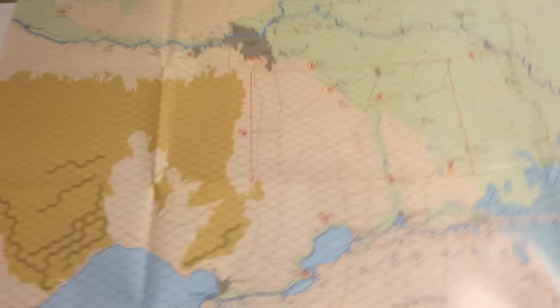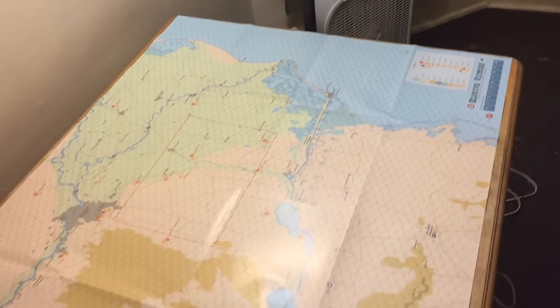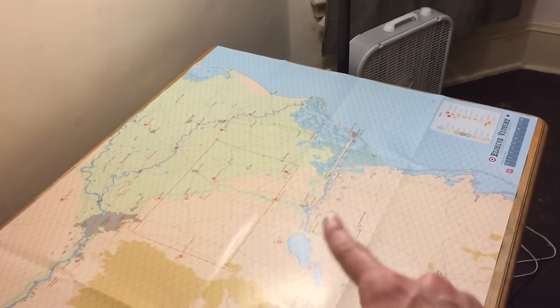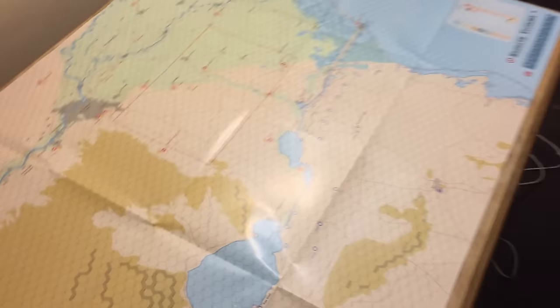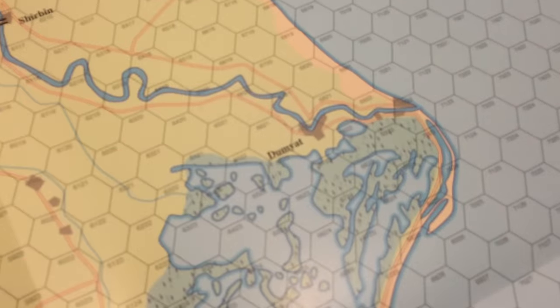If you are geographically inclined or are used to world maps, this is how it would normally look, because there's Egypt and the Suez and the Sinai. Let's take a look up close.